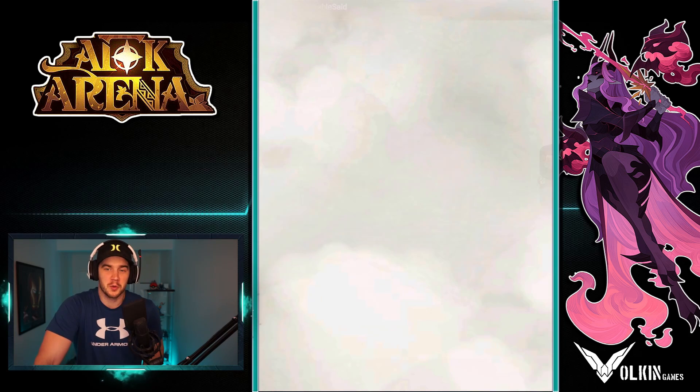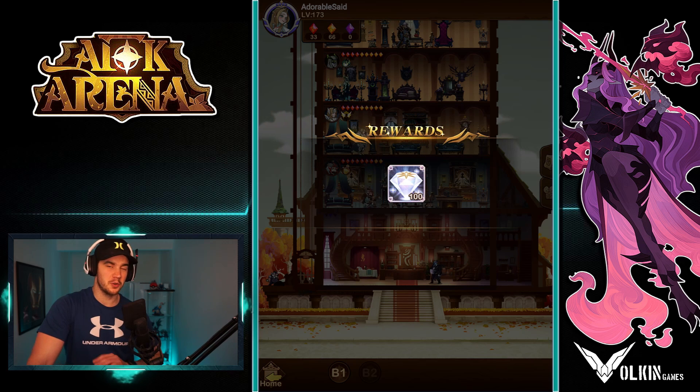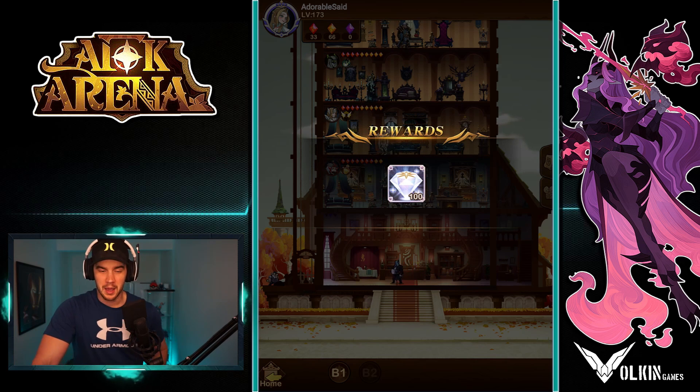So just from those two clicks, it's given me an extra fodder hero. And there we go — 100 diamonds. Now those are the two good ones you want to get. Sometimes you do get 100 dust, which isn't as good, but can still be handy, especially for early game players.